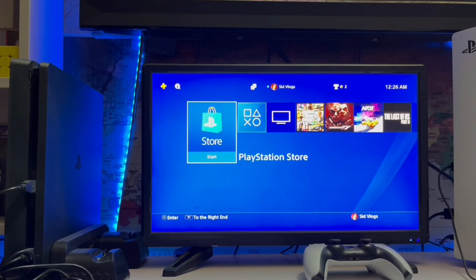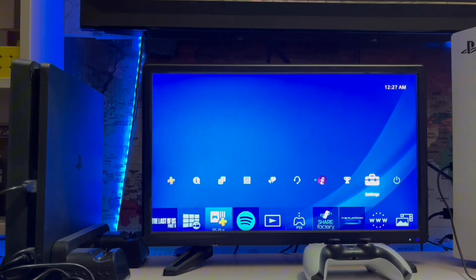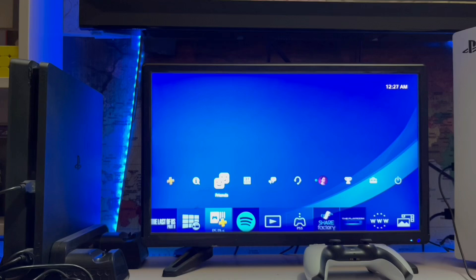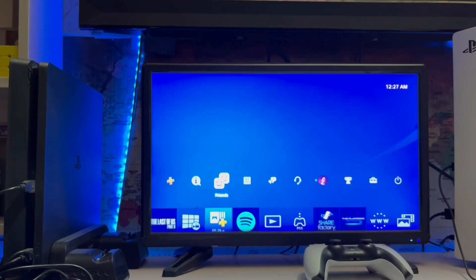What's up guys, you're watching SidGamings, and today we are going to talk about how to send a player game invitation on your PlayStation 4. Go to Settings, and here you have the Friends tab — tap on Friends.